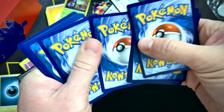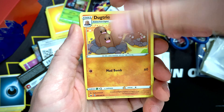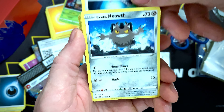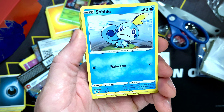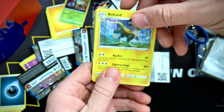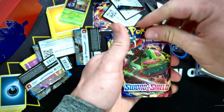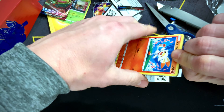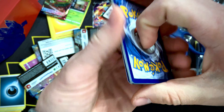You know, I am giving away the Zamazenta Elite Trainer Box, so if you want to enter that giveaway, please go ahead and subscribe to the channel and like the video — I will have it linked up there for you to click on. All you gotta do is click on that, tell me your favorite Pokémon, like the video, subscribe to the channel, and you're entered to win. Hopefully we'll have around 5,000 subscribers by the end of the month and then I'll be able to give that box away. So we're just trying to breeze through this Elite Trainer Box real quick.